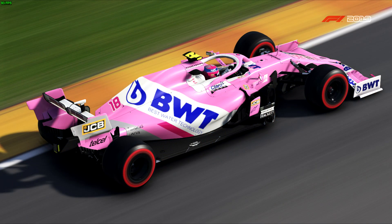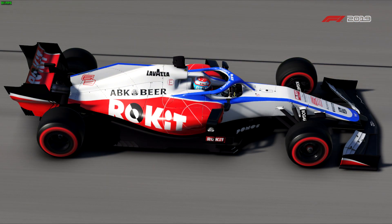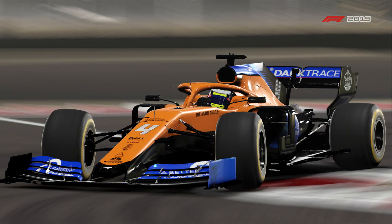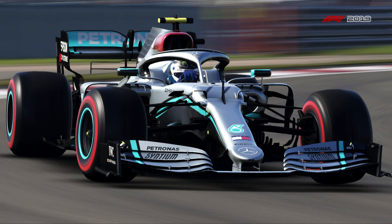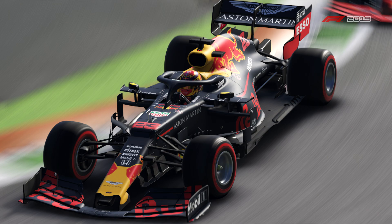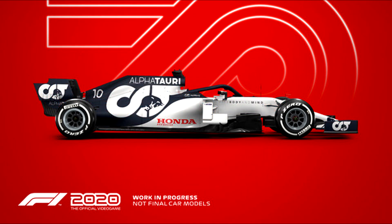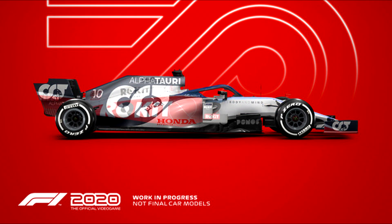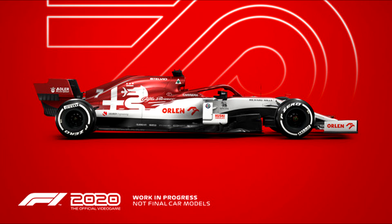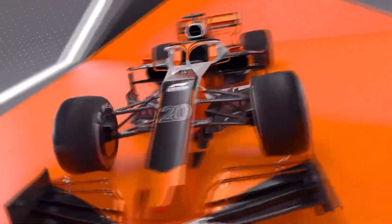Online multiplayer includes ranked and unranked races, free customizable leagues, and weekly events. That's everything announced so far for F1 2020. I hope this is a good year for Codemasters given the situation, and I hope the price isn't too high — F1 2019 is 650 Argentine pesos, which is already a bit expensive in my view. I hope they keep it around 100 pesos cheaper, though there'll likely be a legendary edition for about 110 pesos more.